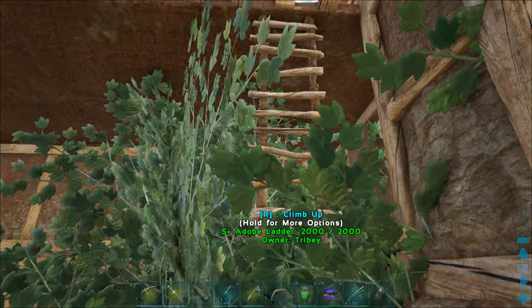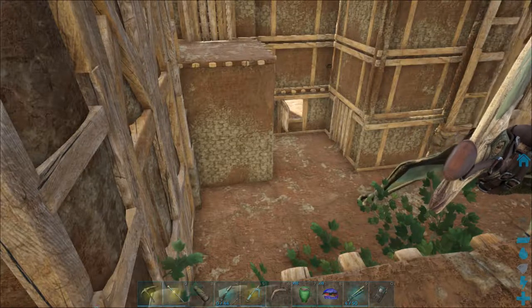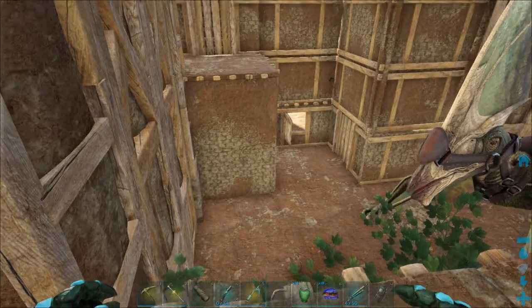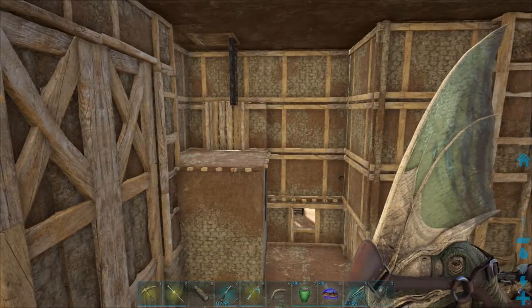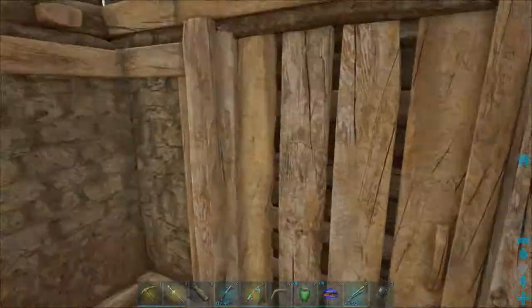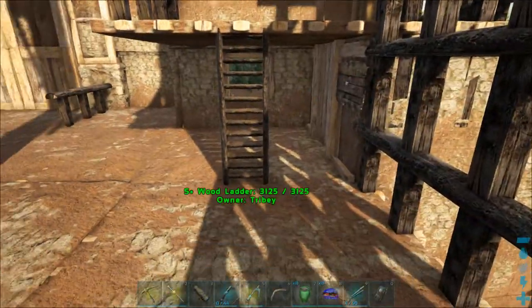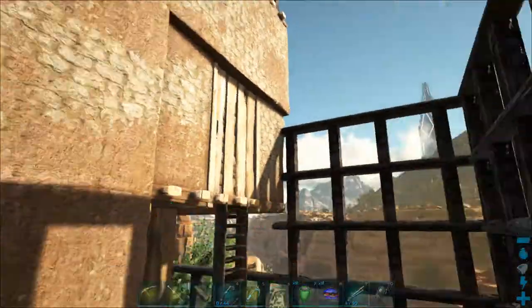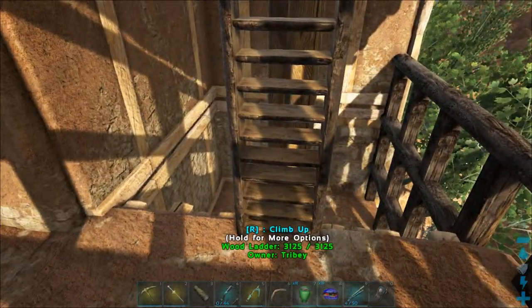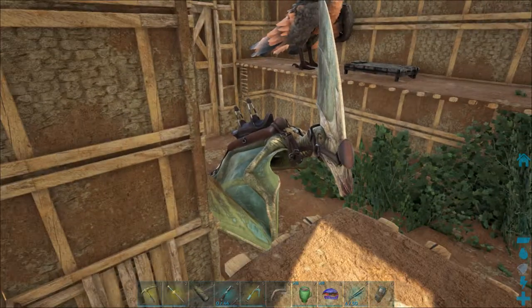There's also a main one in case you want to put something up here. There's another bed up there just in case, and there's also access from that door. At one time I used this as a taming pen, but it's not necessary anymore so I just converted it to an aviary. You also use this to climb up to the top.